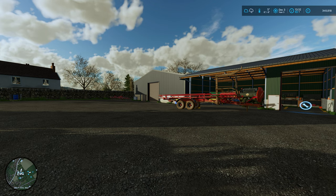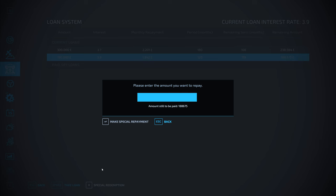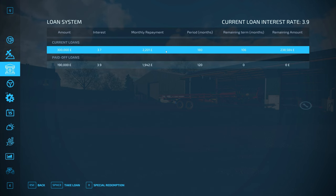Look at that - £350,000 in the bank account. That is excellent. So the only thing we need to do now is pay off that first loan - I just want to get that one cleared because it's remaining about £188,000. So let's do a special repayment of £188,675. Done - we've completely paid off that loan. Great news.